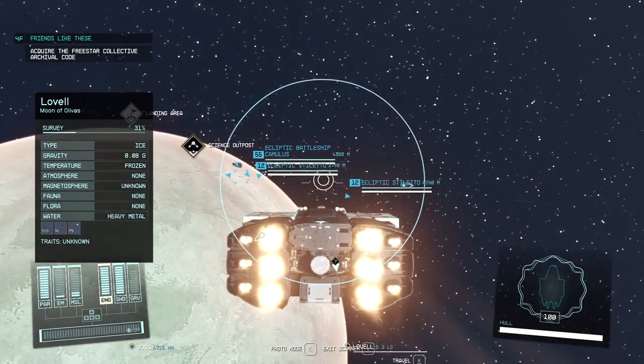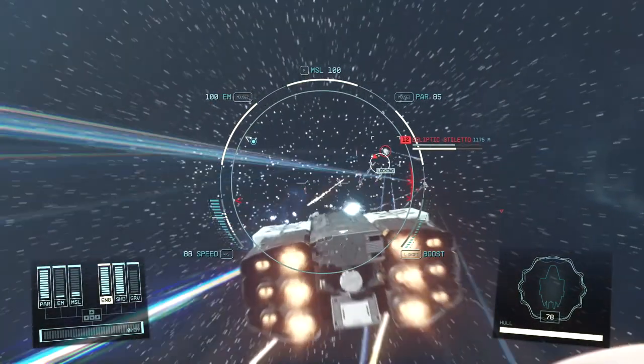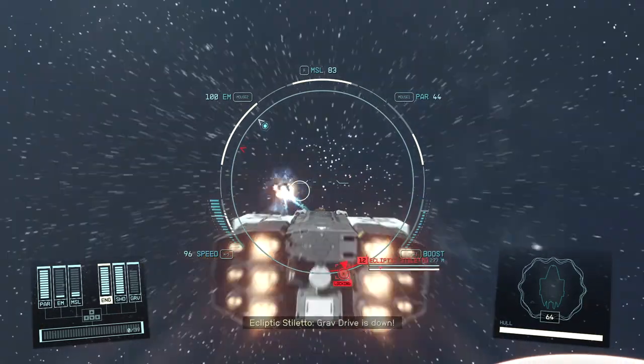We'll start by making the best possible class A ship that you can make without any levels in the starship design skill. Then we'll look at the upgrades you can benefit from if you spend points on this skill and gain more levels.